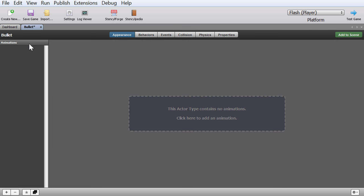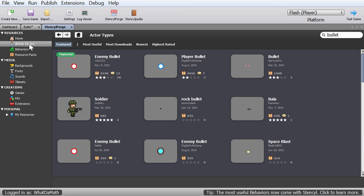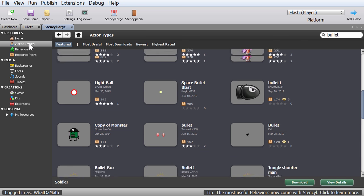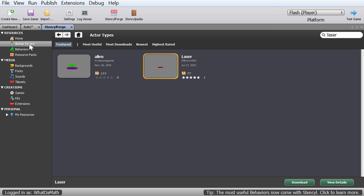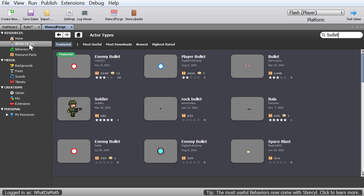First of all, you need to think of bullets as actual actors. We're going to create a new actor called bullet. If you want to use lasers that's fine, but they're a little more complicated because they change direction depending on where you shoot them. We're going to use a circular bullet for now. Using Stencil Forge, if you look up bullets under actor types you'll find quite a lot of different choices — unfortunately only one laser option.